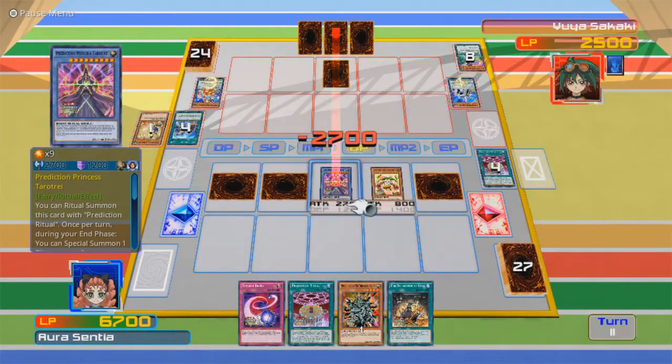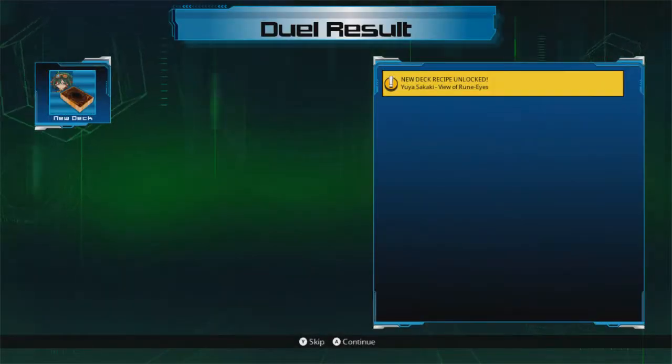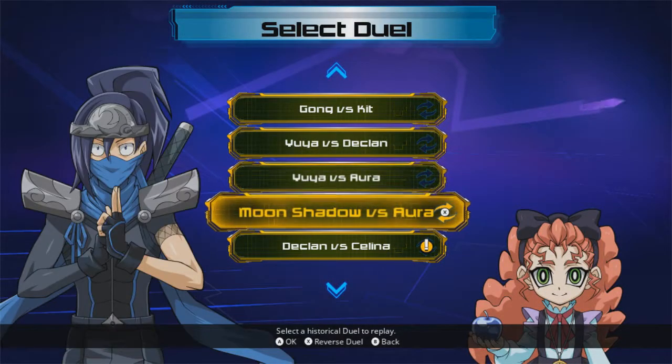That's game, Yuya! Got the setup I needed with my Prediction Princesses! Took a while, but we did it! So in this one I gotta play as Aura again, but I'm taking on Moonshadow next — looks more like someone out of Naruto than Yu-Gi-Oh! Well, let me stop here. See you later everyone, thanks for watching!